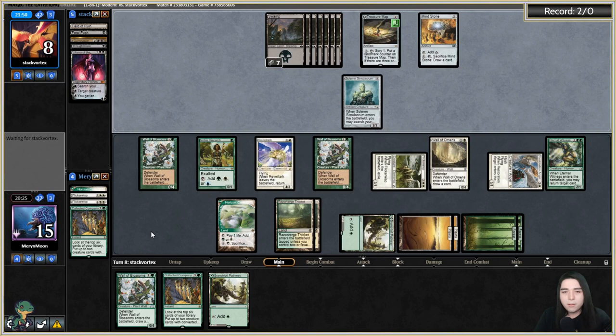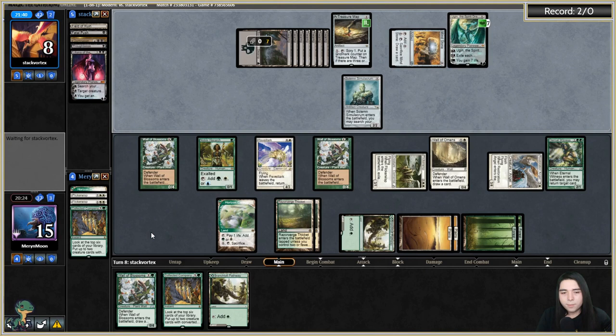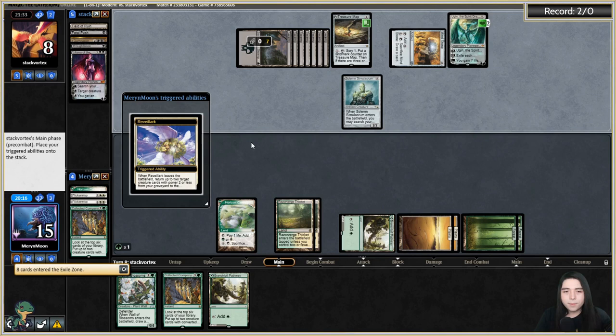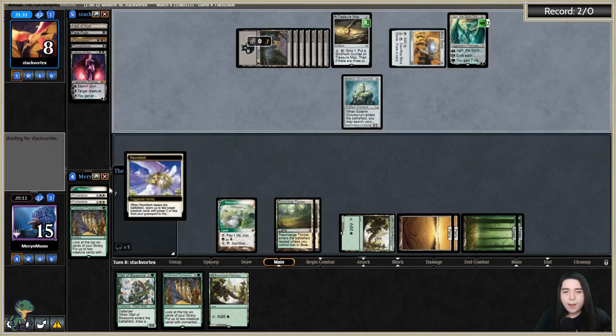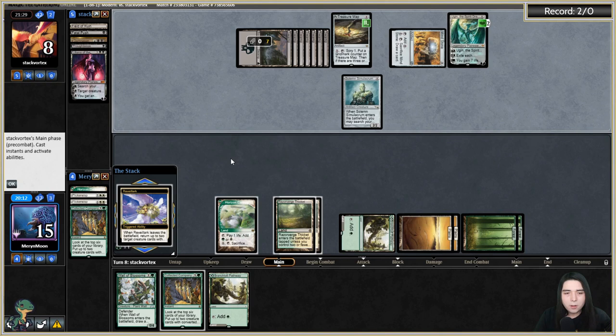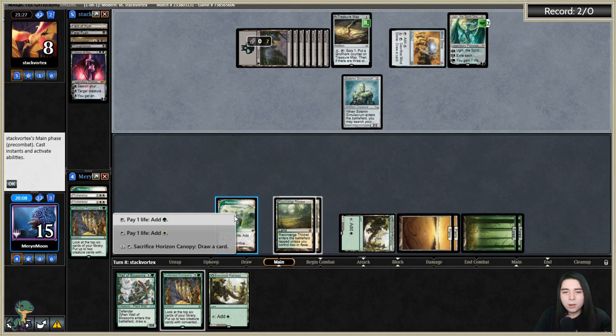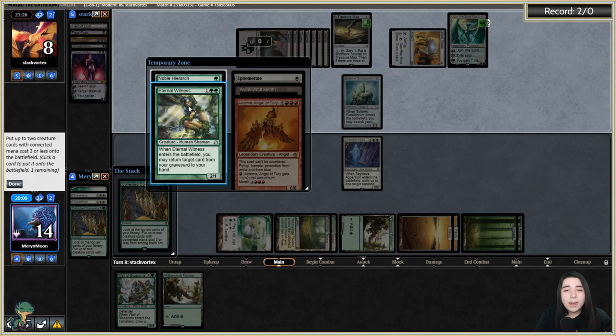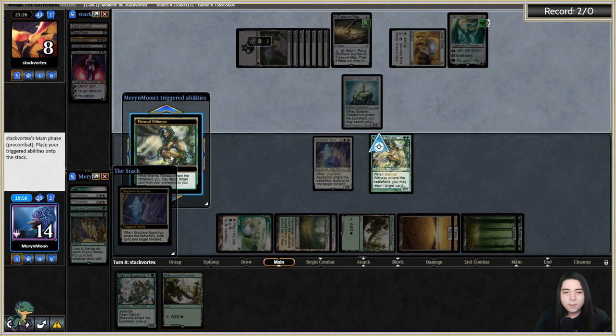Here comes the minus five. I have to get a Flickerwisp off my last Coco — I've gotten three so far and need the last one. Kill the Solemn and get back Coco — that was perfect. Maybe I should have got back Flickerwisp instead, because then I could flicker E-Wit, get back another Flickerwisp and do it again.